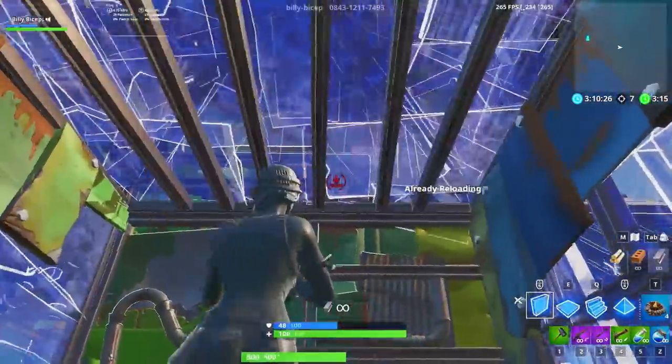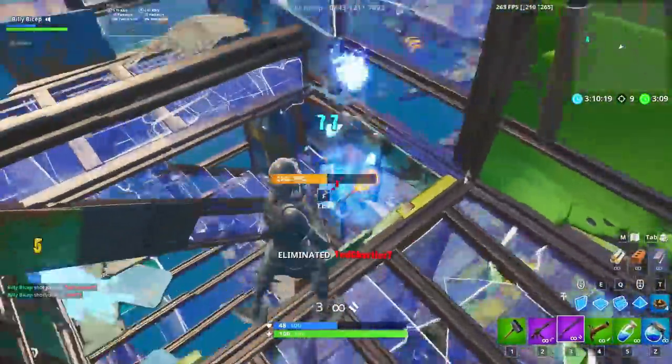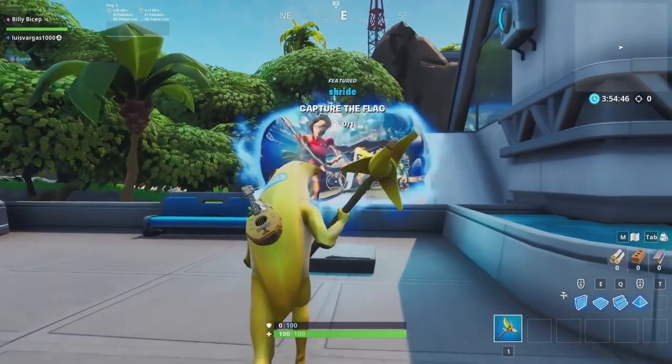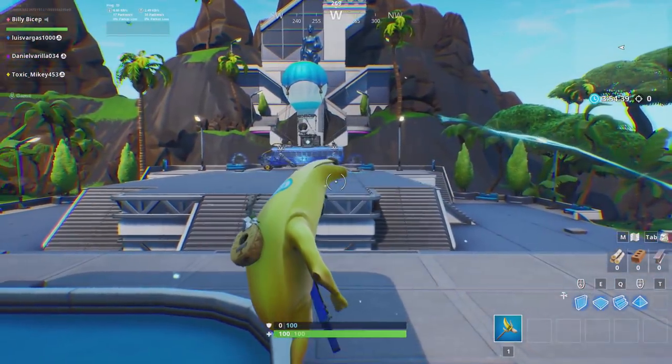If you don't have friends to play with, or if you're looking to practice in a more realistic setting, playground mode is the best way to practice. With third parties, W-key psychos, and AR sprayers, you get a great feel for how build fights play out in real game modes. To get the best practice, hop in a playground lobby and set up a build battle server. Make sure to dance while it loads — you'll want to attract all 15 players to make it as chaotically fun as possible.